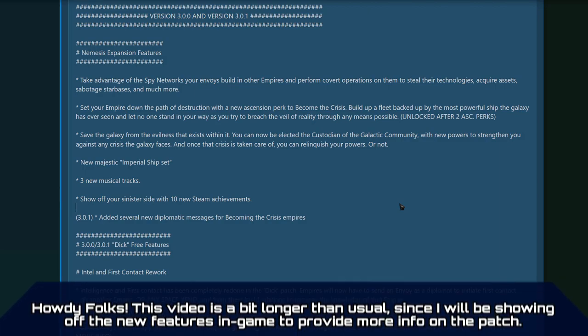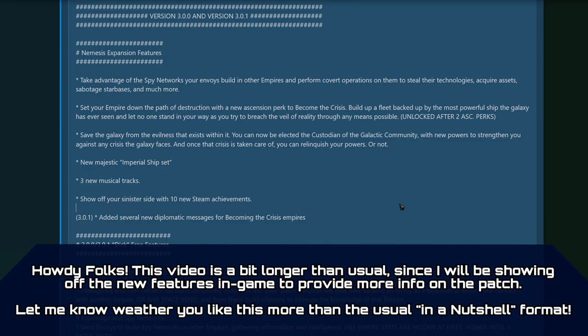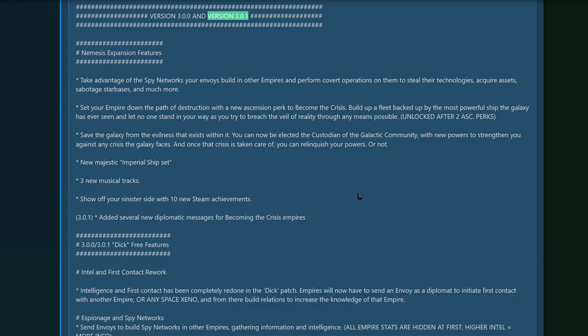Greetings everyone, I'm Stefan and today we're going to be covering the patch notes for Stellaris 3.0 and 3.0.1. As you might know, we are going straight into 3.0.1 upon release on April the 15th, so I wanted to combine both of these patch notes into a single video and a single document on screen. Before we begin, I do want to encourage you to pause at any point in the video to read through any of the patch notes and my annotations, which are going to be in parentheses and in all caps. I've had my hands on the game for about two weeks now and I've learned quite a bit from playing during this time.